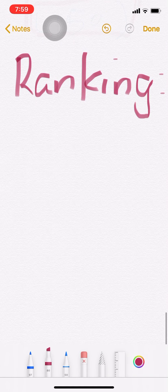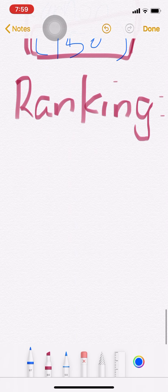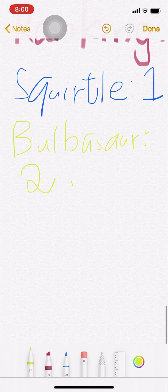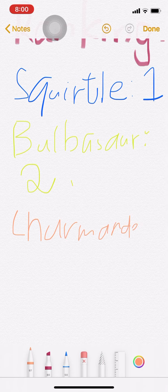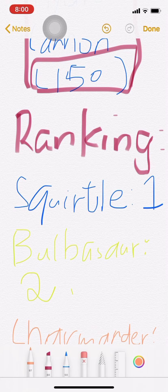My conclusion — very simple. Squirtle is number 1. Bulbasaur is number 2. Charmander is number 3, because you already have Charizard — why do you need Charmander if you have Charizard already? Bulbasaur is in the middle, not the best, not the worst. And Squirtle is definitely the best.